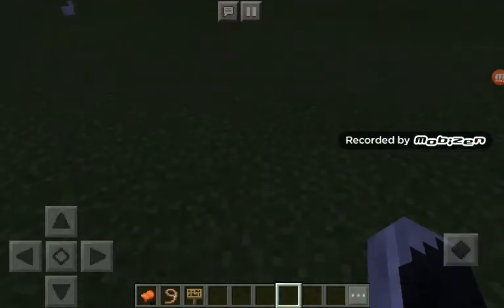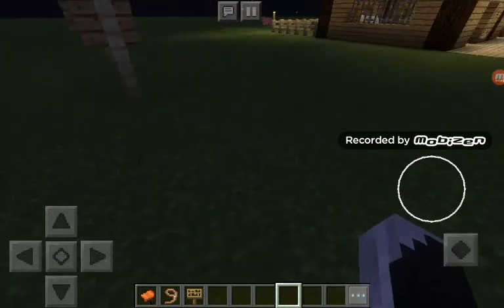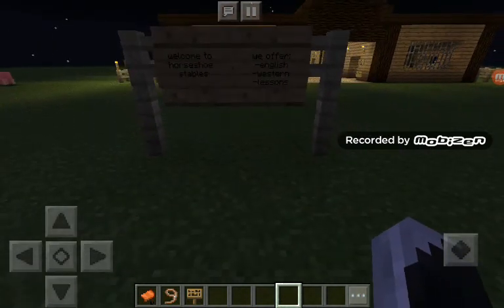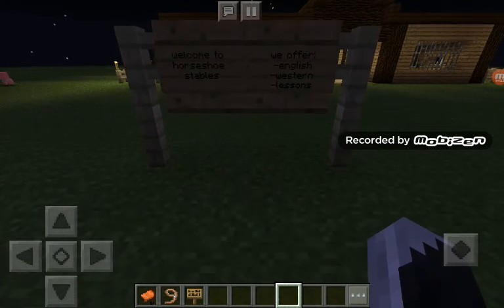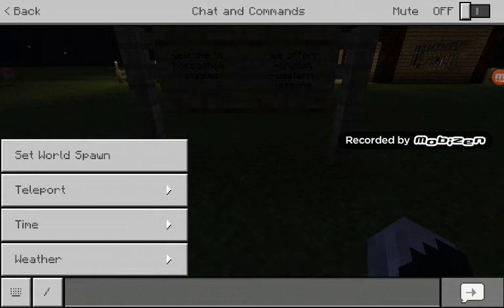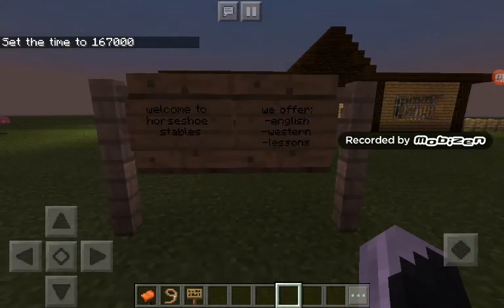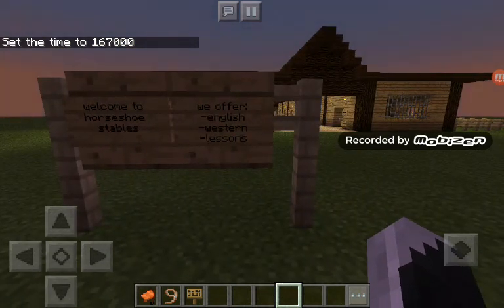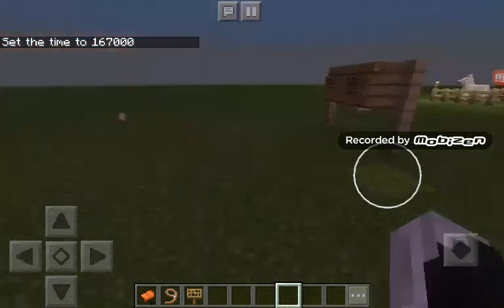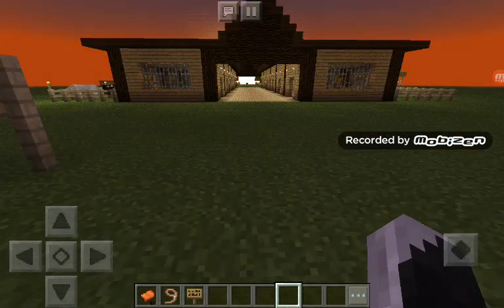We're going to do Barnard Avengers Part 10. So I have a few updates. The first one is our sign. It says: welcome to Horseshoe Stables. We offer English and Western lessons and we do much more. So 'much more' basically means like we do shows and summer camps and stuff like that.